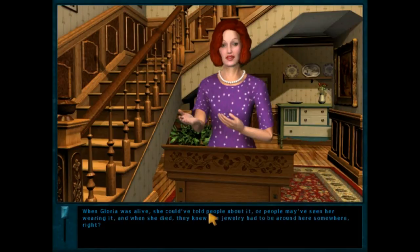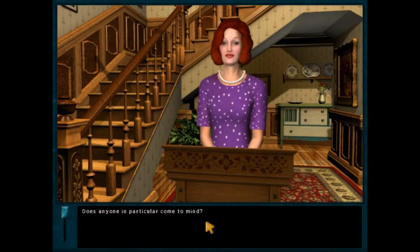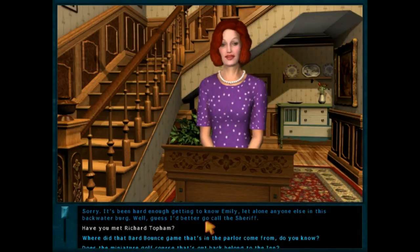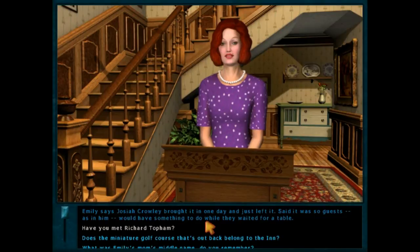If you can't trust a fireman, who can you trust? Emily said you were the only one who knew she had that jewelry. When Gloria was alive she could have told people about it, or people may have seen her wearing it, and when she died they knew the jewelry had to be around here somewhere. Does anyone in particular come to mind? Sorry, it's been hard enough getting to know Emily, let alone anyone else in this backwater burg. Well, I guess I'd better go call the sheriff. Sure thing. Where did that ball bounce game in the parlor come from? Do you know? Emily says Josiah Crowley brought it in one day and just left it — said it was so guests would have something to do while they waited for a table.